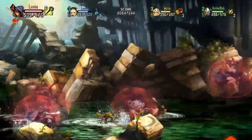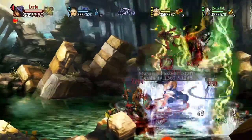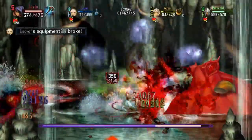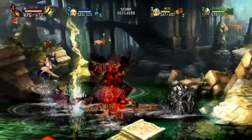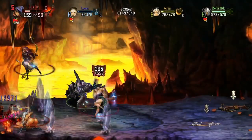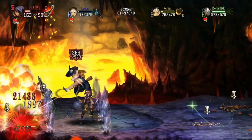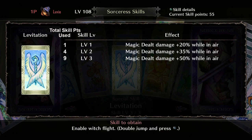With Levitation, the Sorceress gets an air dash by hitting the X button after a double jump. This skill also adds a passive damage increase for airborne attacks at each level. There are only three levels to max out, and the damage increase for airborne attacks is pretty great, rewarding you for staying in the air and avoiding ground hazards. The first level gives the levitation air dash with a 20% damage boost for airborne attacks, and at max level you get a 50% damage boost. This skill maxes out at level 3 for 9 skill points total.